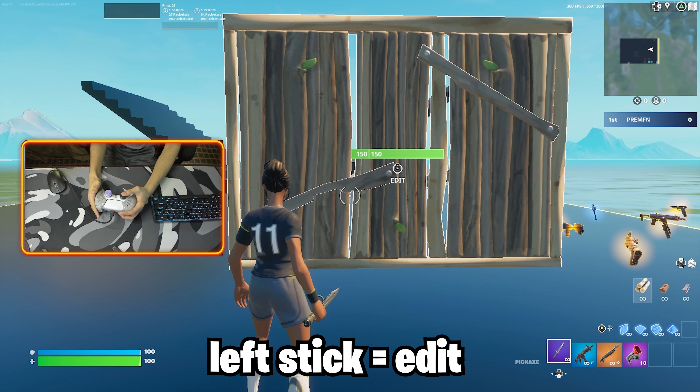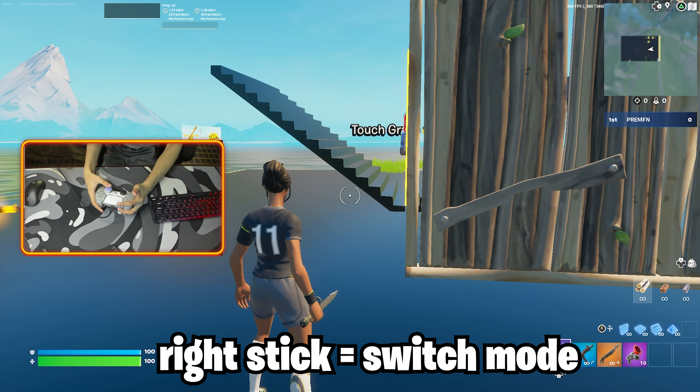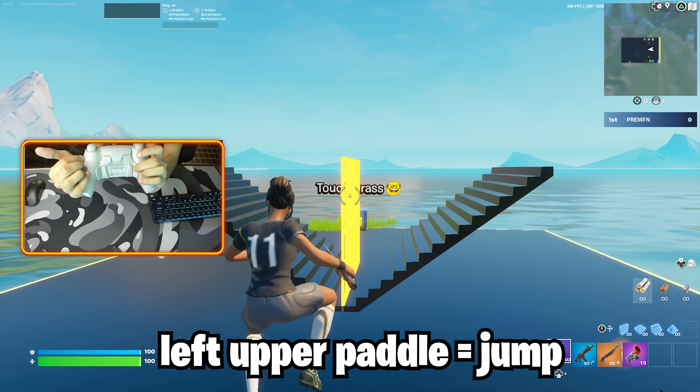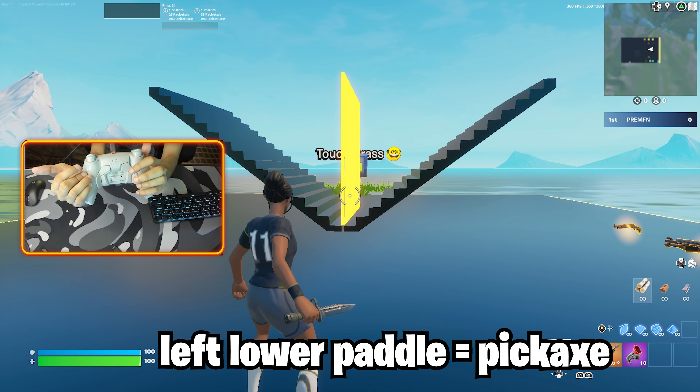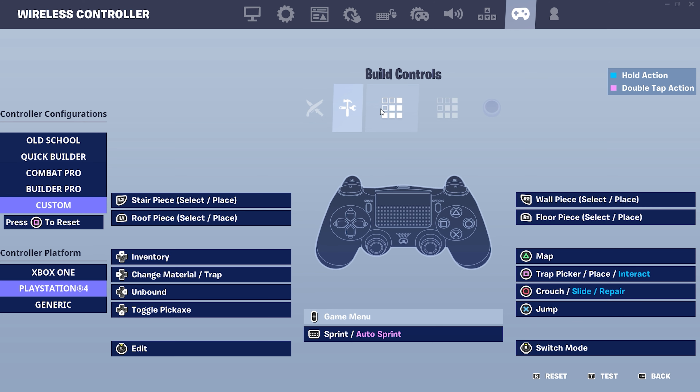Alright, now for the binds. Edit with left stick — when I press my left stick it edits. Right stick is switch mode so I can build fast. Upper left paddle is jump. Right upper paddle is crouch. Left lower paddle is pickaxe. Right lower paddle is marking. The rest of the binds are pretty normal and not that important, so if you want to see them you can just pause.